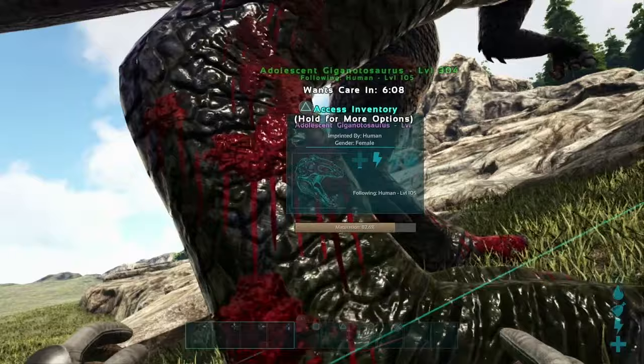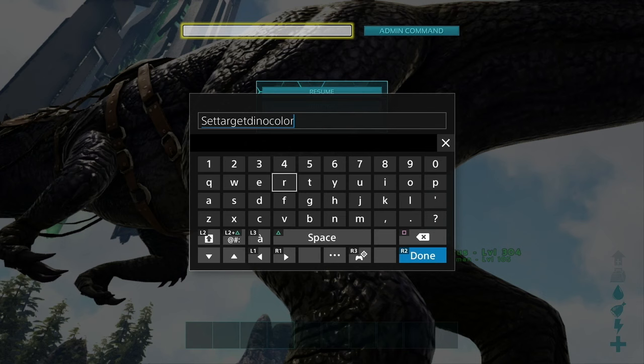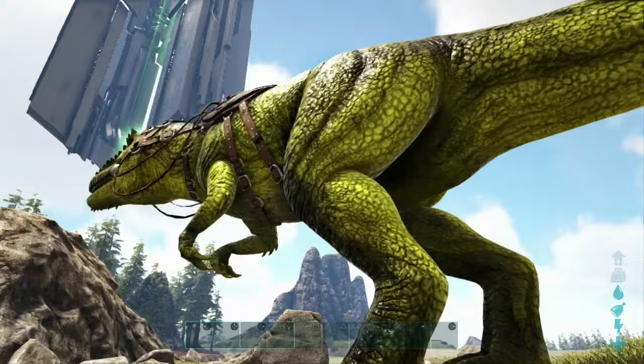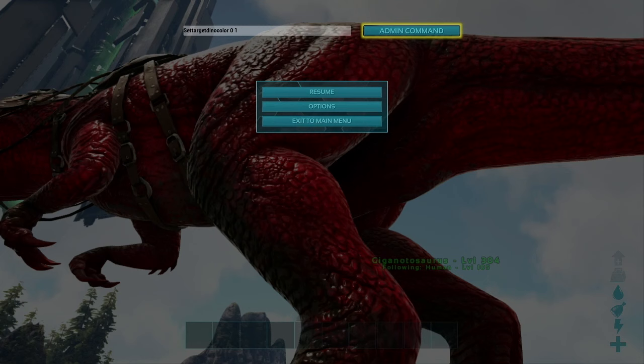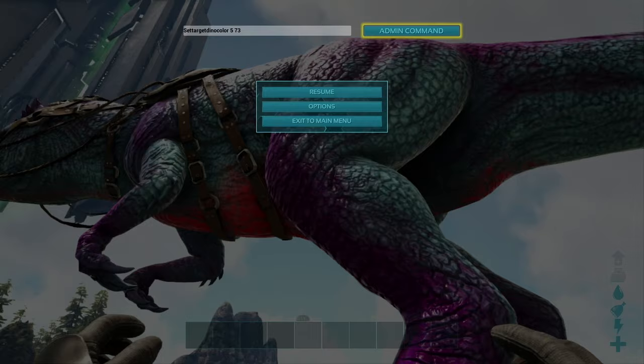To change your dino's colors, enter the command SetTargetDinoColor — all one word — and then a number between 0 and 5 for the color region, and then a second number between 1 and 200 for the color. For a Giga: region 0 is the body, region 4 are the legs, and region 5 is the belly. That's actually a really cool looking colorful giga.